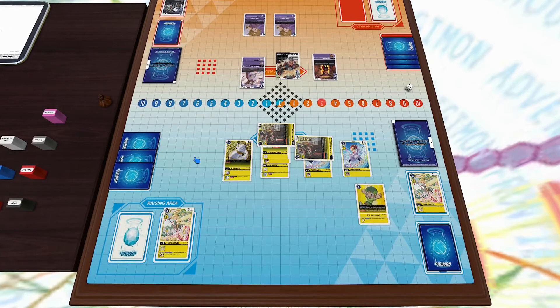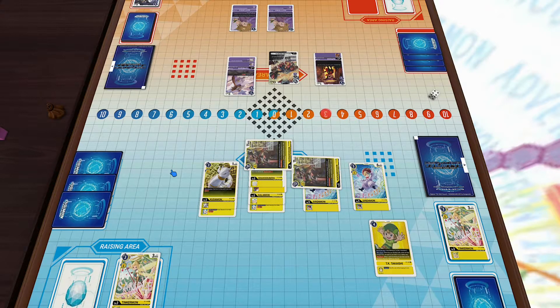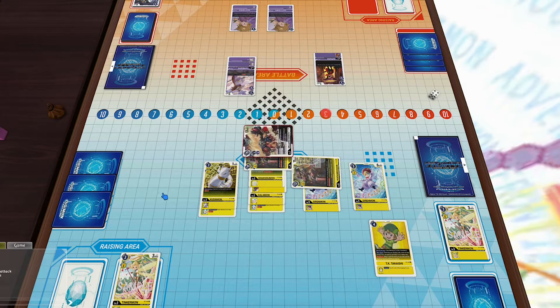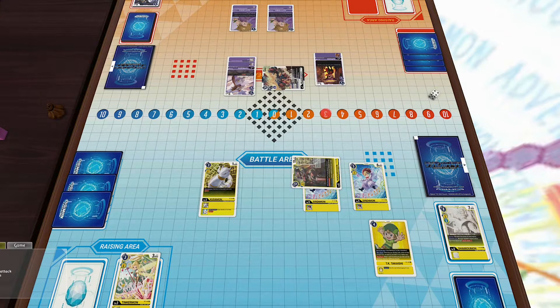It's our opponent's turn with three memory. He could take out one of the Cantorismons with his Millenniumon. He's going to attack with Millenniumon and kill one of my Cantorismons. Cantorismon's death effect activates — I was debating going for the Millenniumon itself, but I was scared he might use a card effect to get rid of my other Cantorismon. So instead I use the effect to get rid of his Tapirmon, preventing him from digivolving up and getting those inheritable effects.